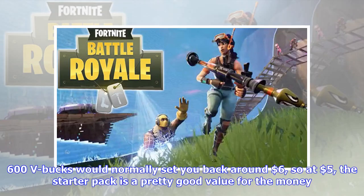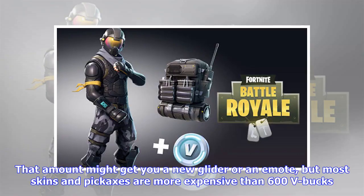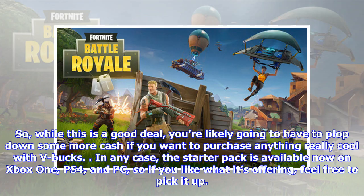600 V-Bucks would normally set you back around $6, so at $5, the starter pack is a pretty good value for the money. There's one slight problem, though, as 600 V-Bucks isn't really enough to buy much in Fortnite's in-game store. That amount might get you a new glider or an emote, but most skins and pickaxes are more expensive than 600 V-Bucks. So while this is a good deal, you're likely going to have to put down some more cash if you want to purchase anything really cool with V-Bucks.